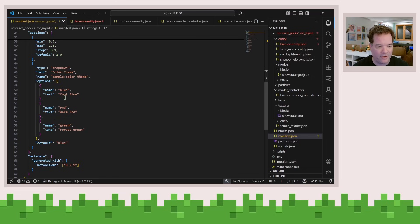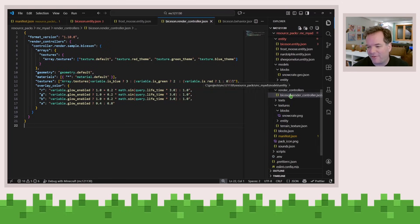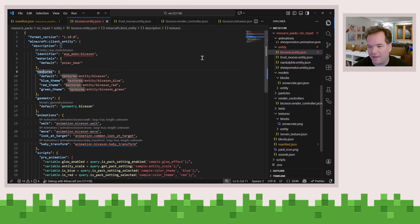What this will basically do is expose some custom settings. And then for the resource pack, the way to take advantage of it is through custom Molang. You can do this in a render controller. Render controllers and Molang are a little fun to write, but let me go over into the entity.json file.